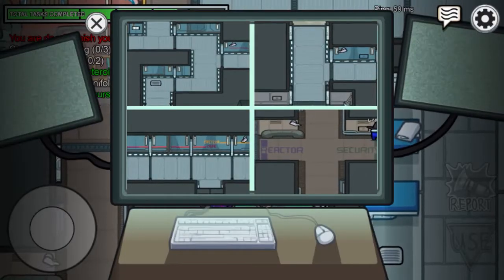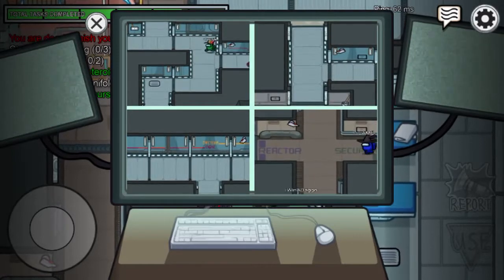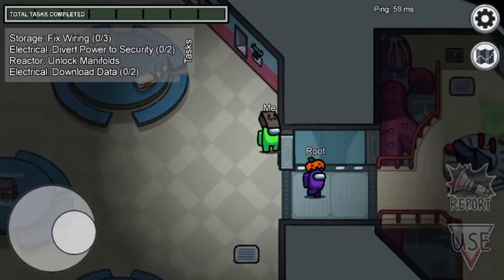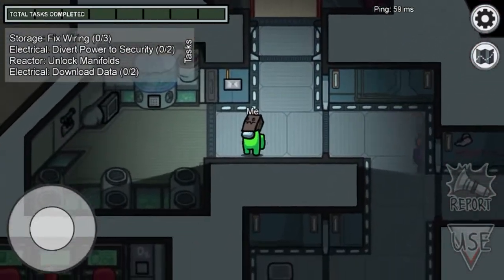On the other camera views you can't see room names, so you've got to remember where people are and see if they're doing tasks or not. Tip number four: if you're a crewmate, look at the map.